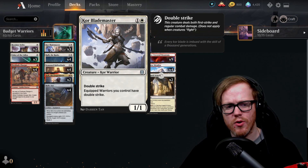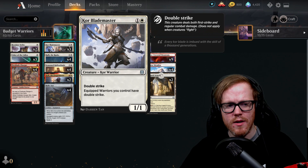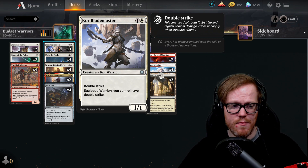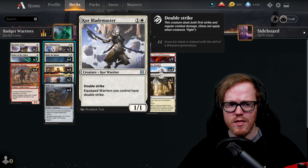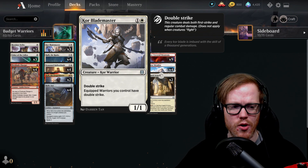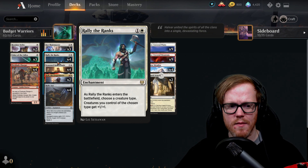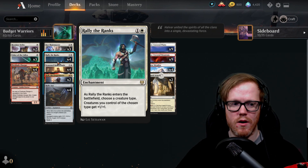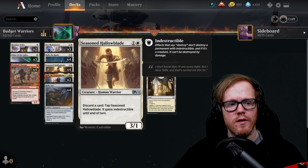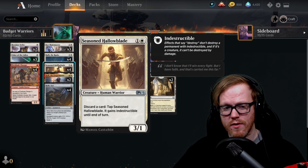Coreblade Master is a two-mana one-one with double strike — equipped warriors we control also have double strike. So as long as we have Relic Axe or Embercleave on our warriors, they'll get that much better. I already went over Rallying the Ranks — you choose warrior and all our warriors get plus one plus one. We're playing all warriors, so all these cards get stronger. Seasoned Hallowblade for two mana — we can discard a card to give it indestructible, making it very hard to remove with spot removal or board wipes.